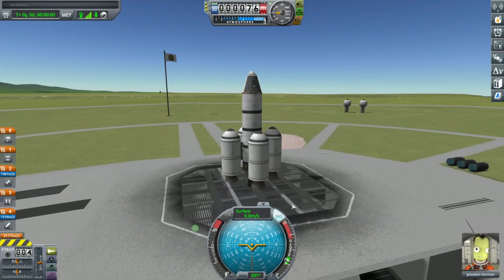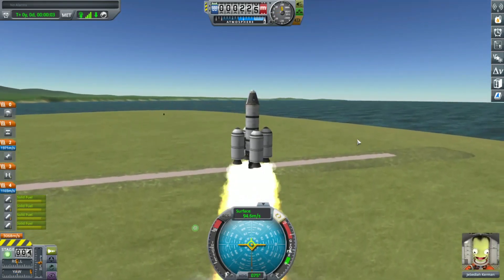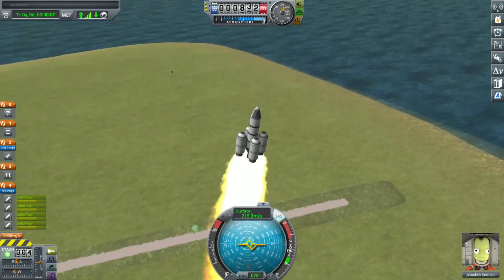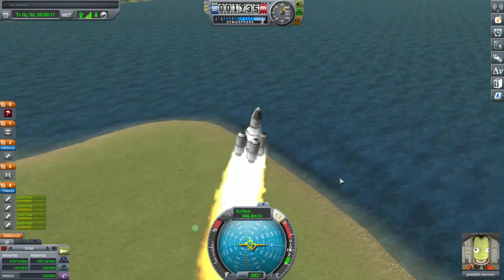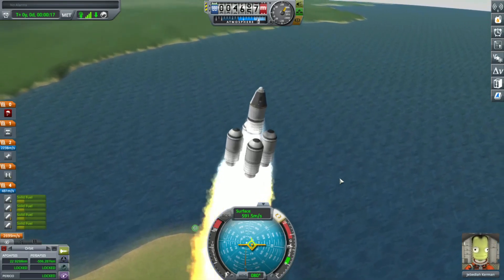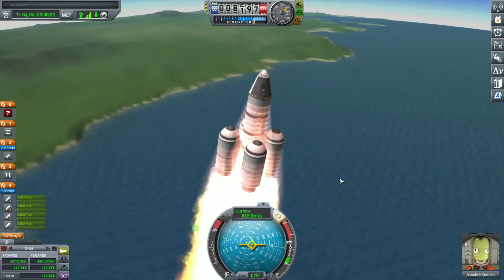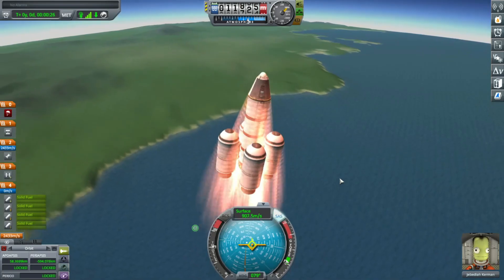After skipping ahead through a few science runs where I got the temperature and the barometer readings, I decided to show off this launch, which was my first time going to orbit in this run. The solid fuel boosters were just Hammers — something basic to get me kind of suborbital — but they didn't quite get me there, so I ended up having to use the main stage to go suborbital as well as to go full orbital.